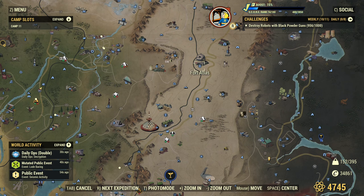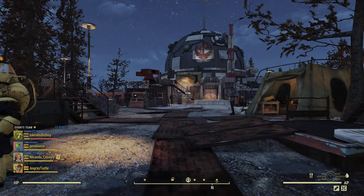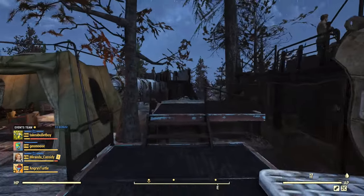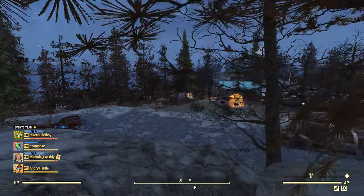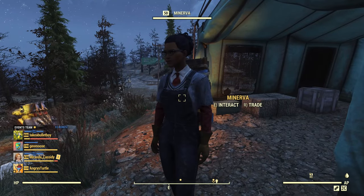Hey fellow Vault Dwellers, Minerva just arrived at Fort Atlas. From the fast travel spawn point just turn right and you will be able to see her tent here. She's gonna stay for 48 hours.